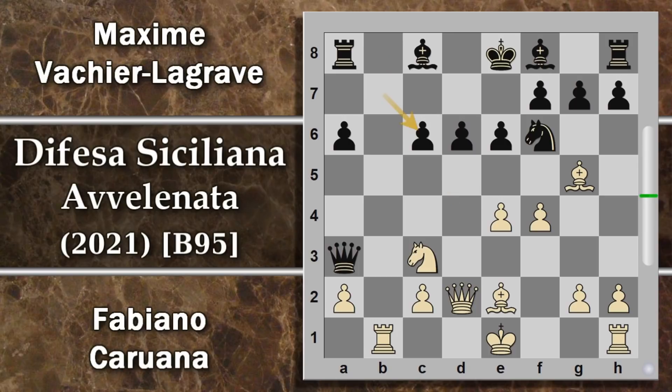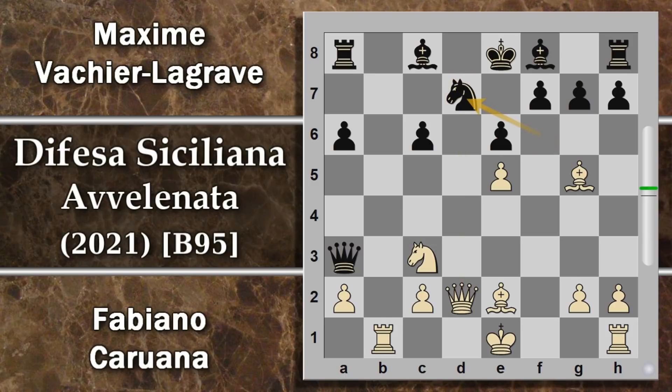Cavallo per C6, b per C6. Sembra che il nero possa riuscire in qualche modo a tenere una struttura abbastanza solida al centro, se non che il bianco crea lo squilibrio e gioca la spinta e5, attaccando il cavallo e contemporaneamente questo pedone. Essendo il cavallo attaccato il nero non può ignorare questa minaccia. Se si apre con d per e, semplicemente il bianco riprende e sono soliti problemi. Si può eventualmente chiudere con cavallo D7 per evitare complicazioni, però il nero rimane chiuso in difesa con i pezzi bianchi che si stanno sviluppando con buon successo.